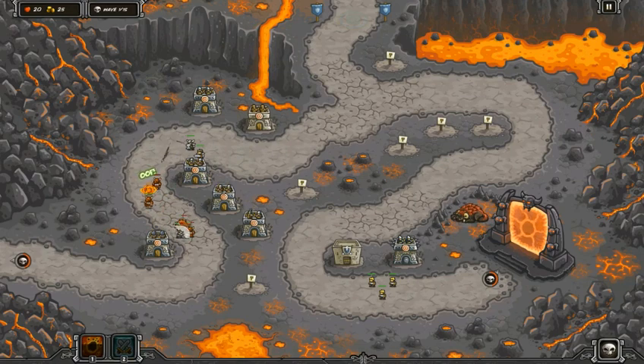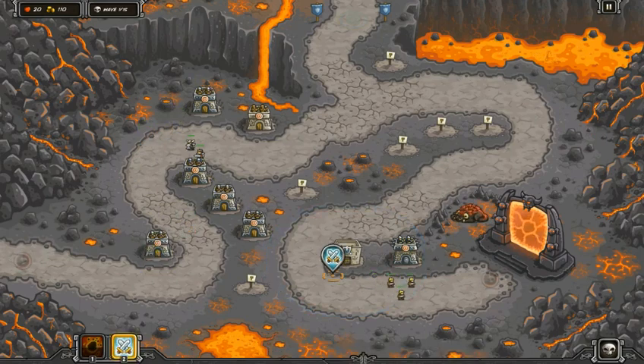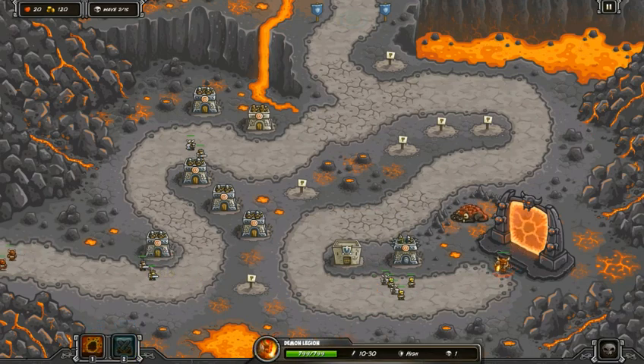I'm going to take my time and let these archers touch them. I know what enemy's coming on the next wave — they're bringing one demon legion, four demon spawn on the left side, and 13 demon spawn — so I know what I'm doing with that demon legion because I don't have a lot of high level towers out right now, except a level three.